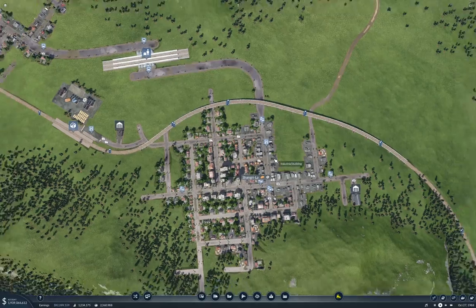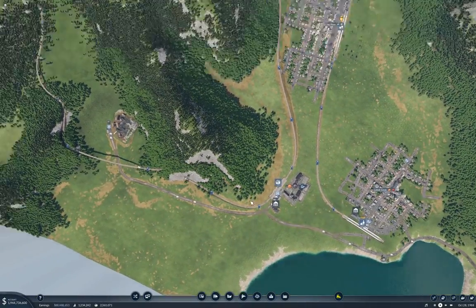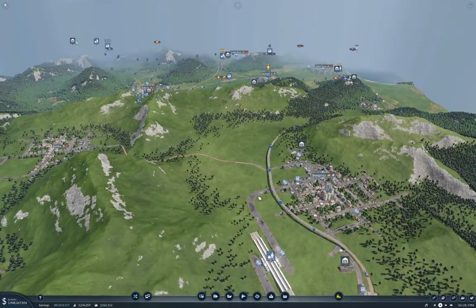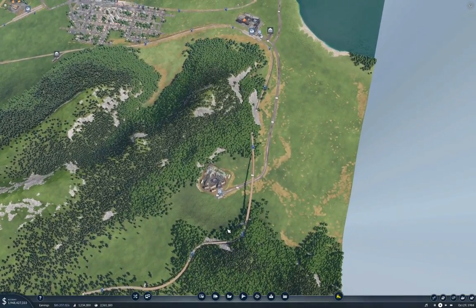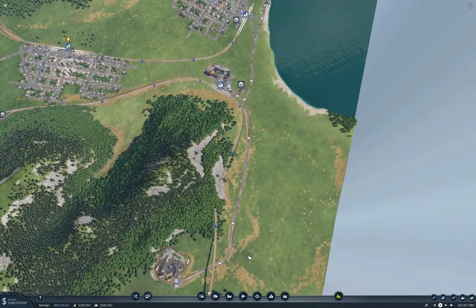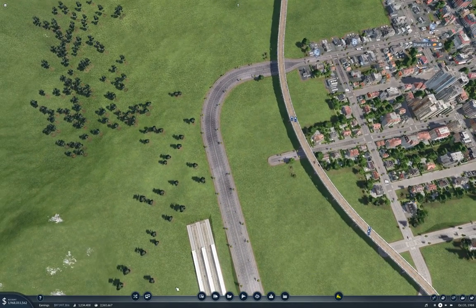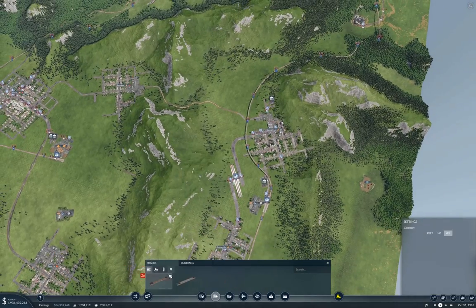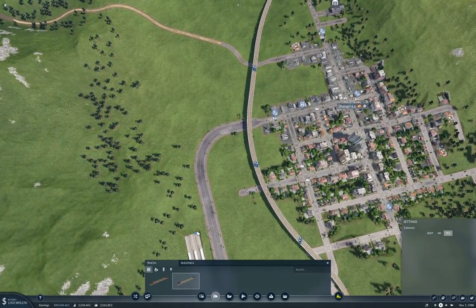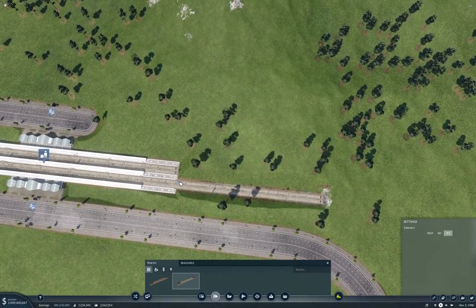So in theory, that should get traffic moving between the towns there. Now I need to get a rail line from over here to here. How am I going to do that? Probably alongside this for much of it. The question is how do I get things over there. The first thing to do is recognize that my tracks are going to be coming out on this set of platforms here, simply because there's nothing on this side further to connect to. So we'll do that.